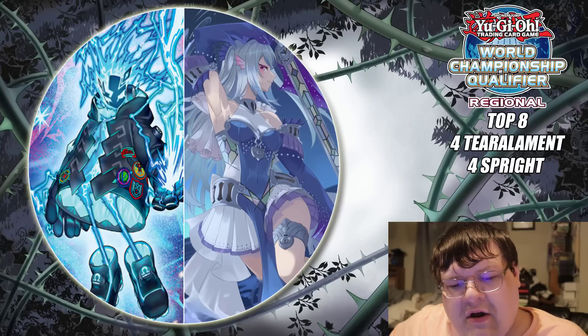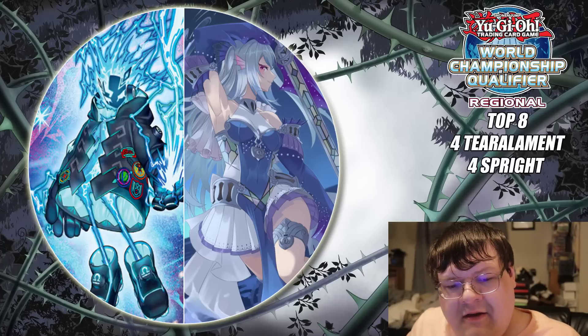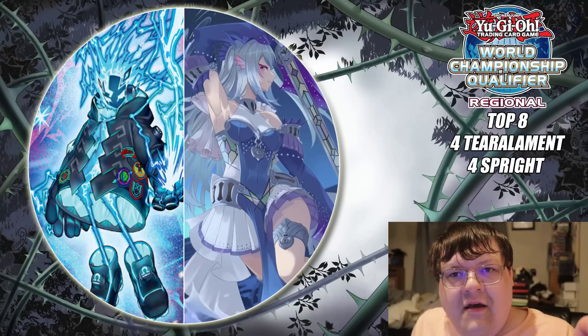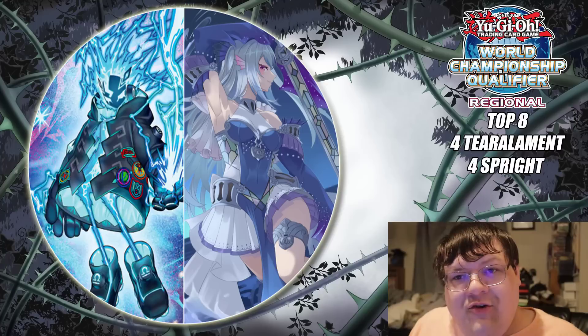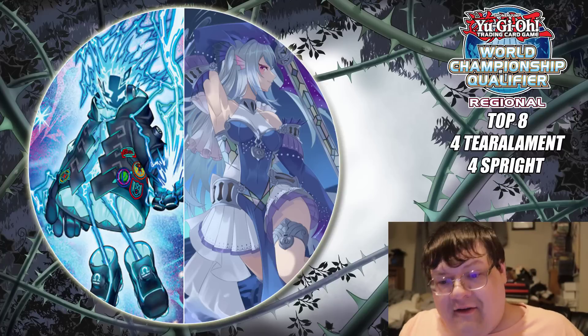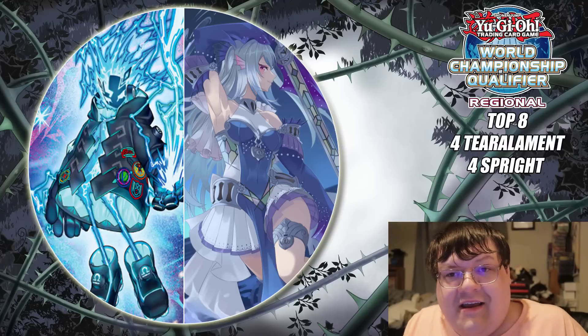Second place here was Trickstar Frog Sprite. If you've seen a mention of Trickstar Frog Sprite, it's where they use the Trickstar Fields Bell to search for the Lily Bell because it's a free special summon. You add that off of the Trickstar Fields Bell — it says when this card's added from your deck to your hand, it special summons itself. Free chicken tendies, ladies and gentlemen.